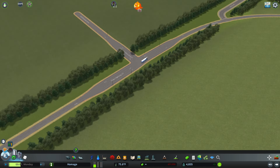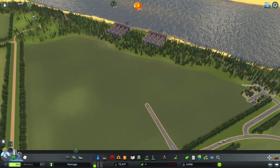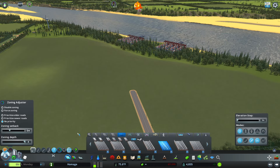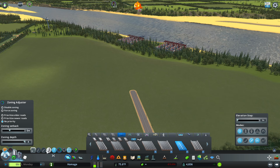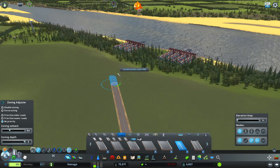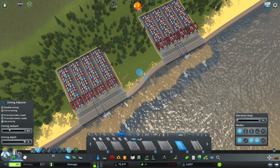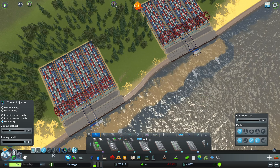I did a little off-screen work, trying to mess around and get this intersection prepped. Sorry about the jumping around. We want to continue this road out to 25 units. And then we need to grab a one-way road here.